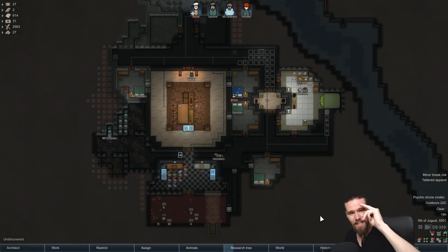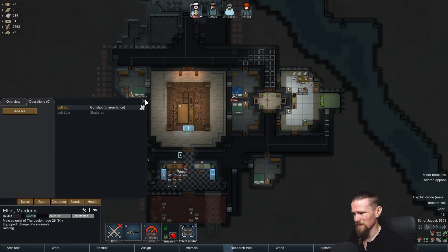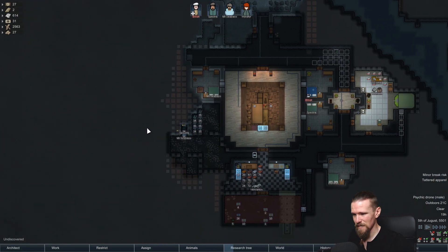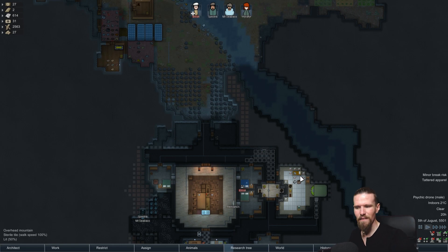Hey guys, gals and legionnaires, Rykon here and welcome back to Let's Relax with RimWorld. Last episode we were attacked by some mechanoids and Elliot got a shattered tibia out of it. His left leg is quite injured still, but he is on the mend and should be healed by tomorrow morning. All in all, the colony is still coming together very well.